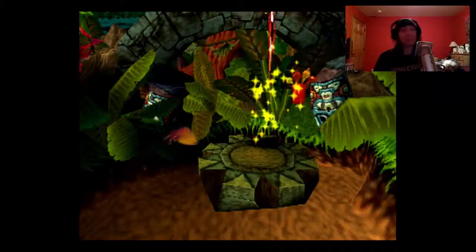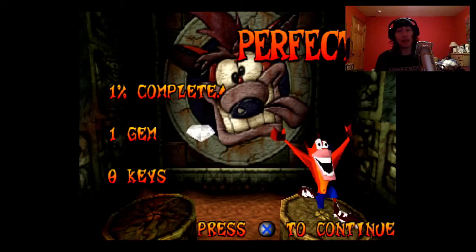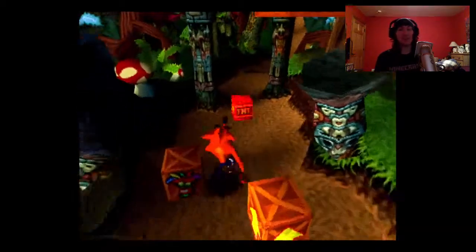So that's it for the first level. Pretty easy, right? Get all the boxes and don't die, you get a gem like that one. In order to get 100% in the game you need 26 gems, so that's 1 out of 26.